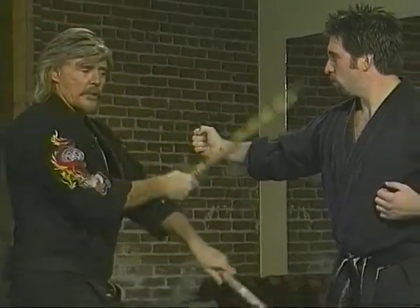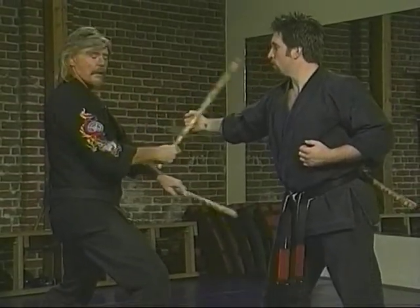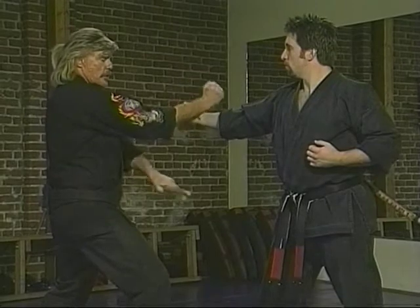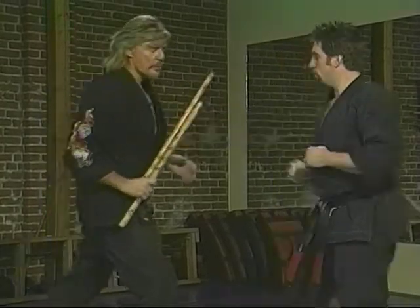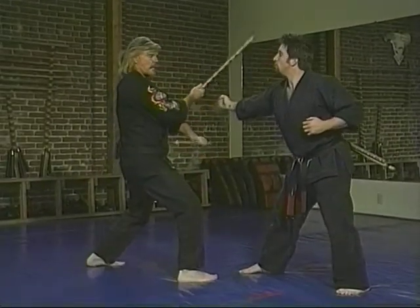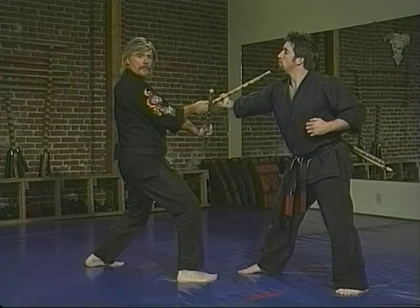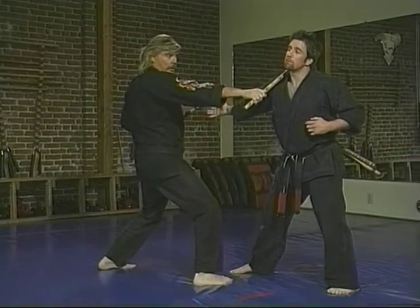The bottom hand is also going to take out his knee as he steps through. This shows you the range of the weapons as opposed to just the hands — that's one great advantage to having a weapon like this. So when Cliff comes in again, we get both the knee and the arm. I check that arm, move forward into Cliff with a shuffle, and strike to the side of the neck, hitting the carotid artery.